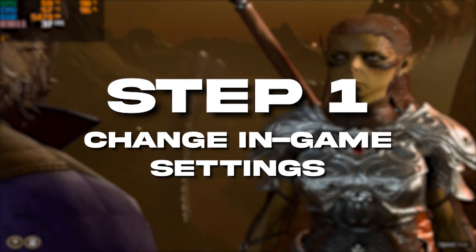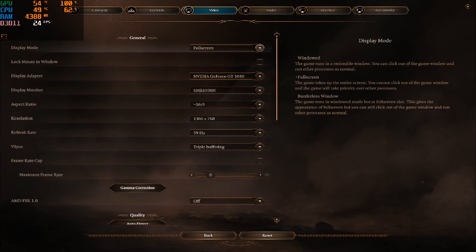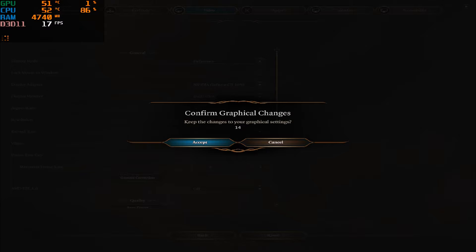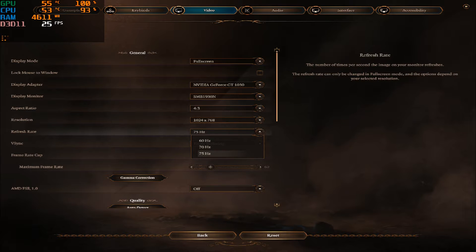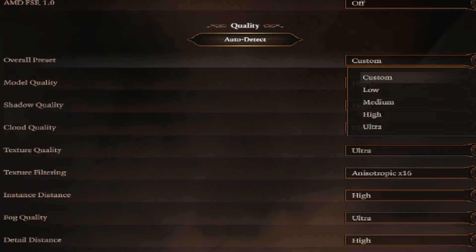For the first step, we will change the in-game settings. Open your game and go to Options and click on Video. Change the display mode to full screen, aspect ratio to 4:3, and change the resolution to 1024 by 768. Note that if you have a good GPU, you don't need to change the resolution — set it to your monitor's default resolution. Disable vertical sync.